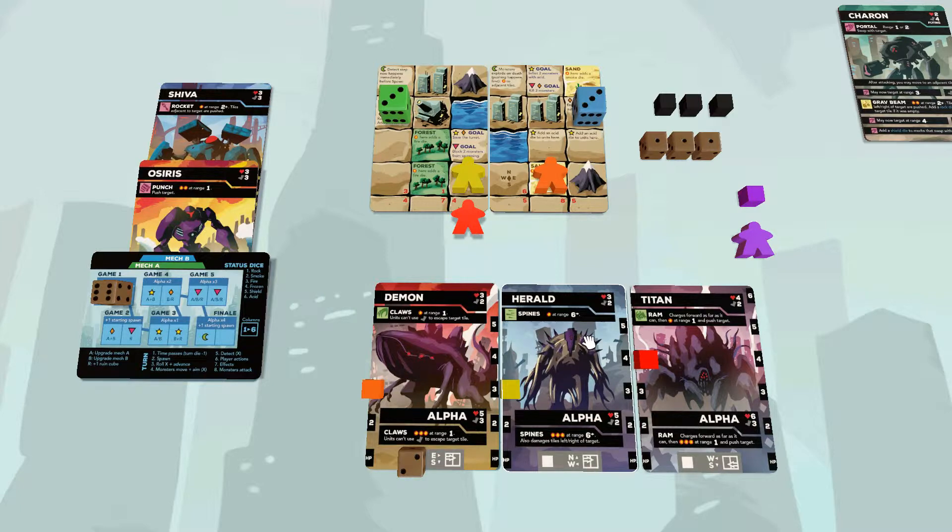The goal of the game is to survive five turns. The monsters are going to try to run around the map trying to destroy your buildings — the gray ones — and your mechs. You are going to try to prevent that from happening. If you survive five turns, you win the current game.